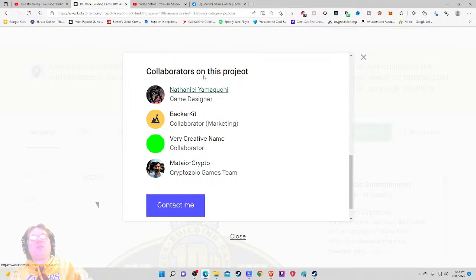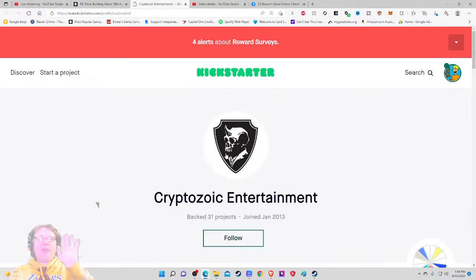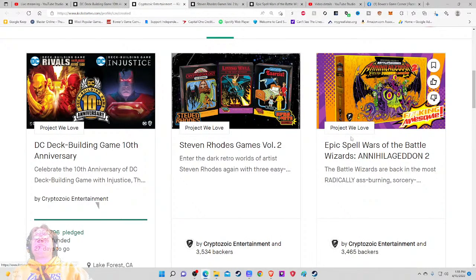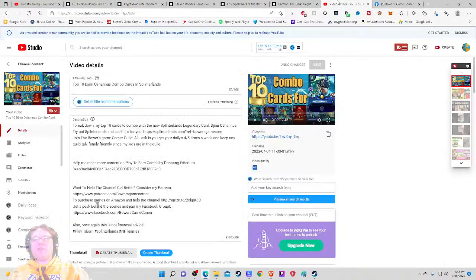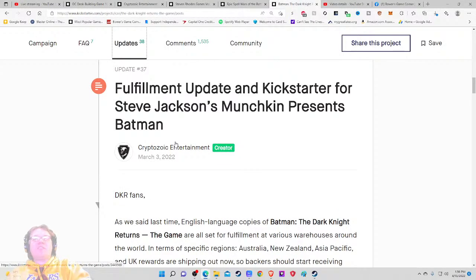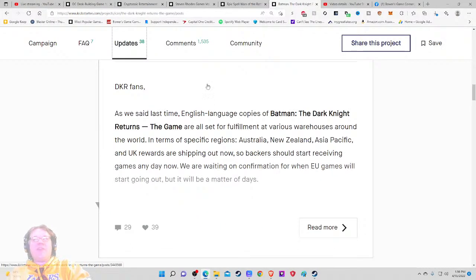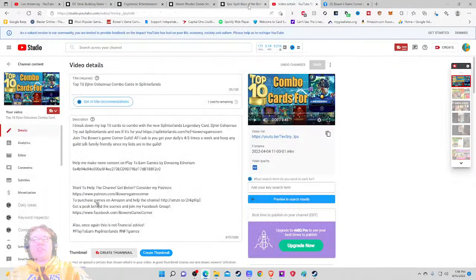Let's check out previous projects. Steven Rhodes Games — they did Volume 2 so that one is definitely not out yet. Epic Spell Wars of the Battle Wizards — I'm pretty sure that's out, I've seen pictures. There's a fulfillment update and a Kickstarter for Steve Jackson's Munchkin Presents Batman. As of March, English language copies were set for fulfillment at various warehouses around the world — so people have gotten their stuff. That was a big project. Epic Spell Wars — let's double check; it looks like things are coming out relatively soon if they're getting the mailers.